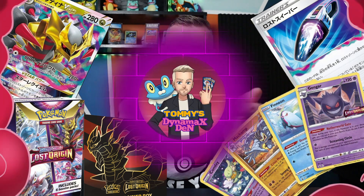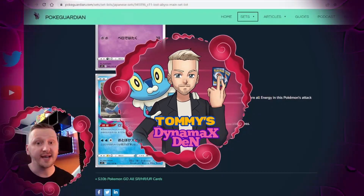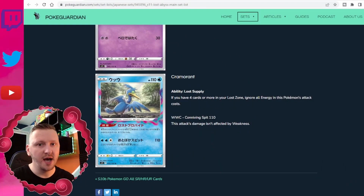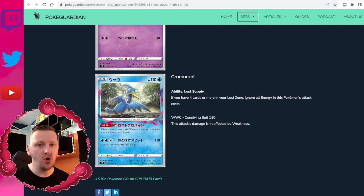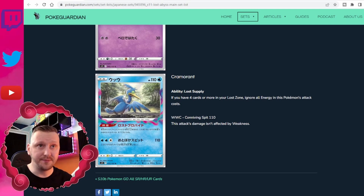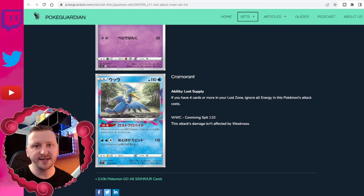Hello and welcome back to Tommy's Dynamax Den. We have some news about two upcoming sets, new product, new cards, and on top of that a Giratina VSTAR. There's a lot to cover, so let's get into this. We're going to start from Lost Abyss, and that set is coming out on the 15th of July, so not long now in Japan.